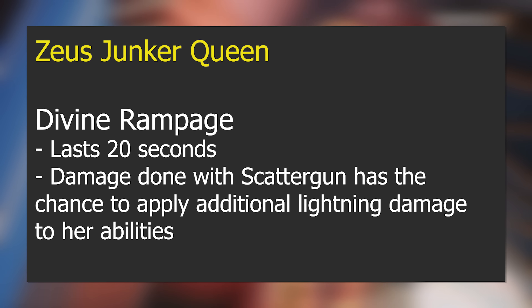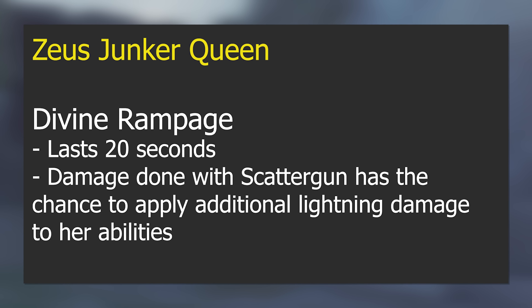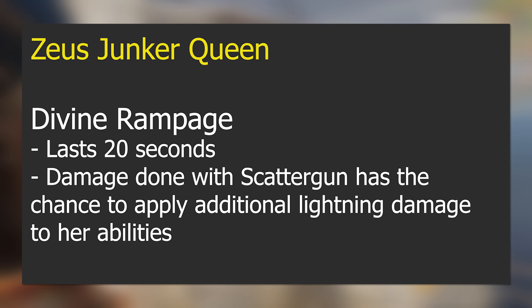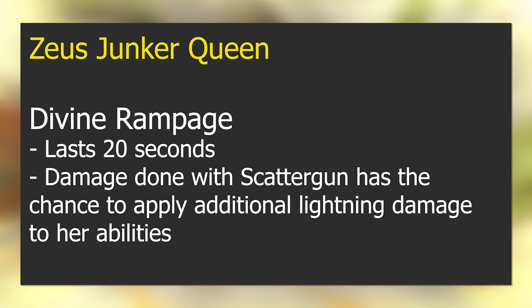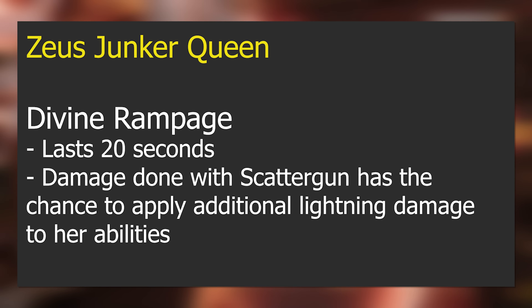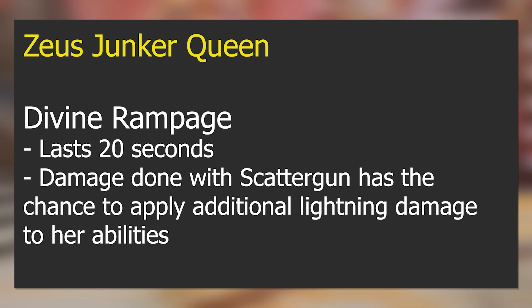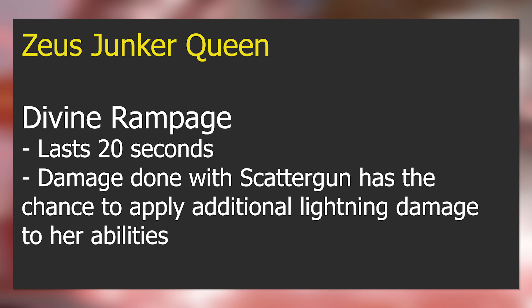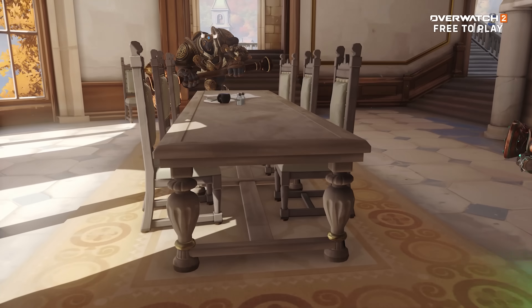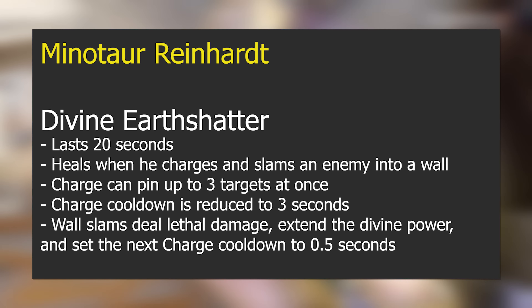Zeus Junker Queen: Divine Rampage lasts 20 seconds, and damage done with Scattergun has a chance to apply additional lightning damage to her abilities — essentially a damage boost for 20 seconds after using Rampage. Not one of the more particularly interesting ones, but moving on.